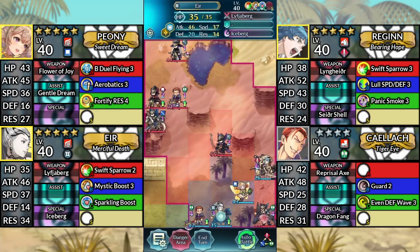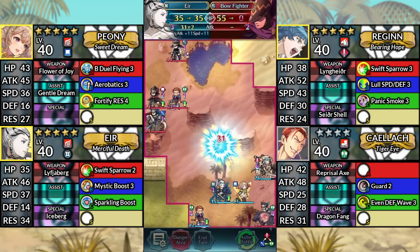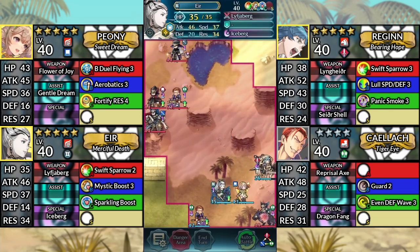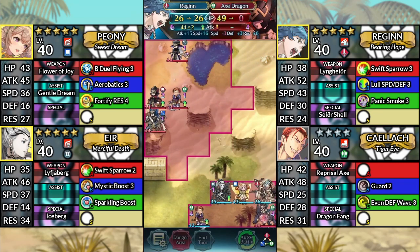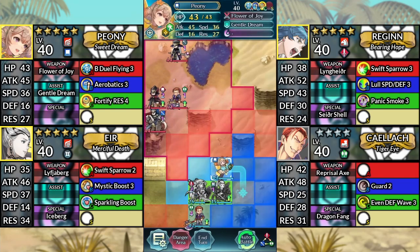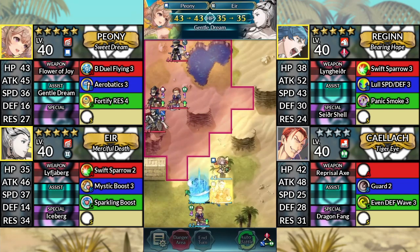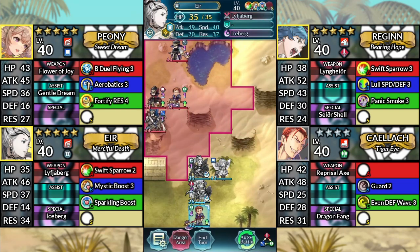For turn 2, move Eir up one space and attack the Bow Fighter. Move Reginn down and attack the Axe Dragon. Then canto to the left. Move Peony up to the left and dance Eir. Then move Eir up to the left. Afterwards, end your turn.